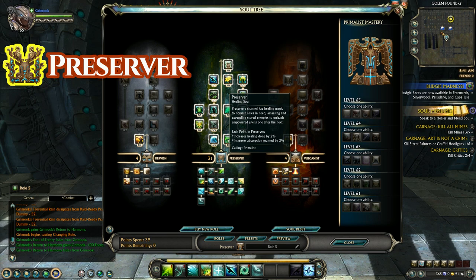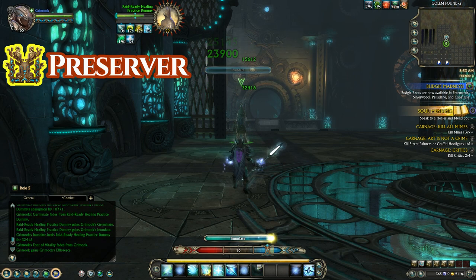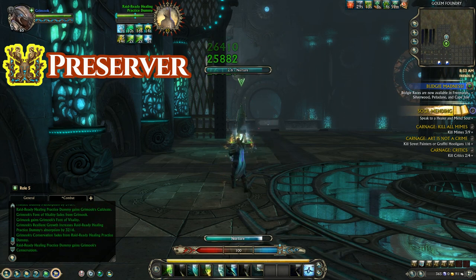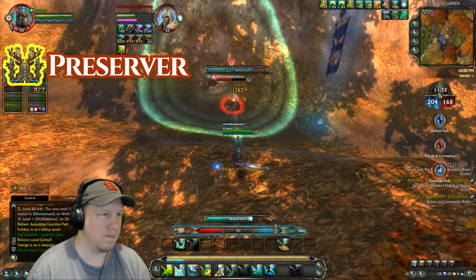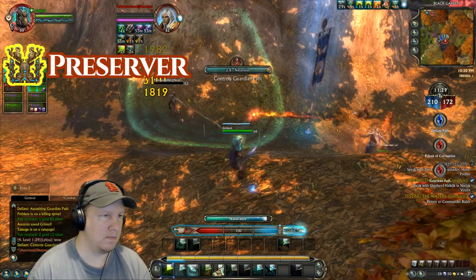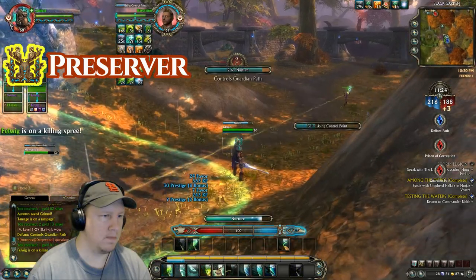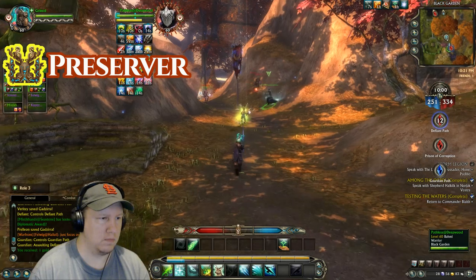The Preserver is a healing soul that deals with single target heals and mitigation, applying absorbs to your targets to absorb incoming damage. The gameplay is based around doing channeled abilities onto your targets that heal them up and apply stacks of Blossoms. When Blossoms are applied they make your big heals more effective — the more stacks you have, the bigger the heals. It also has abilities like Nurture where you can heal targets or target enemies to deal damage instead, letting you go back and forth between heals and damage with one ability.